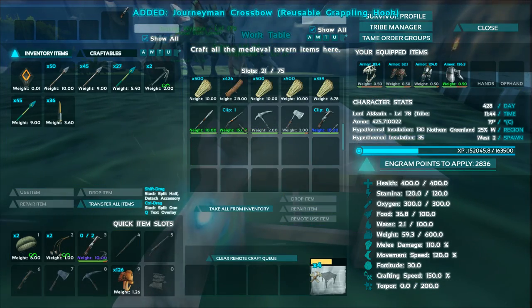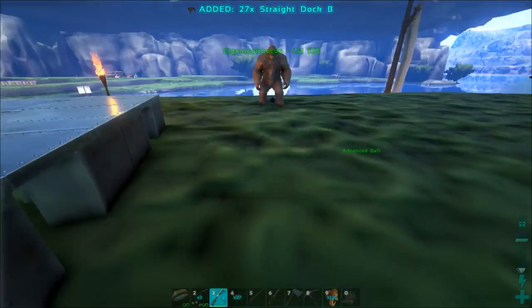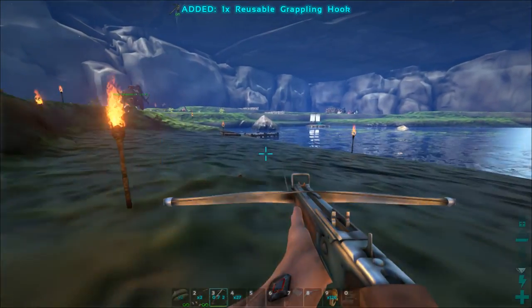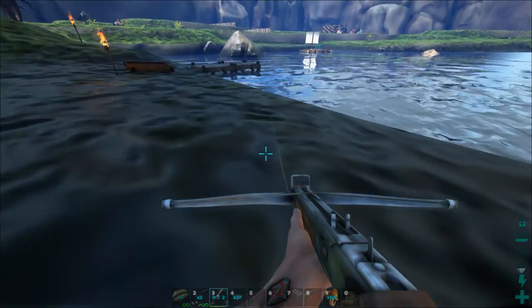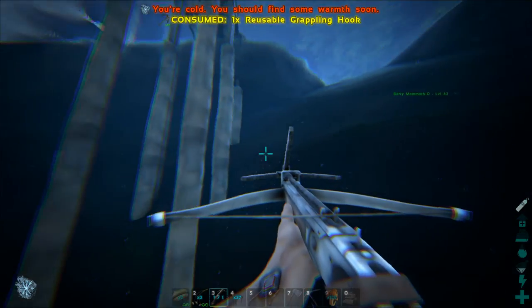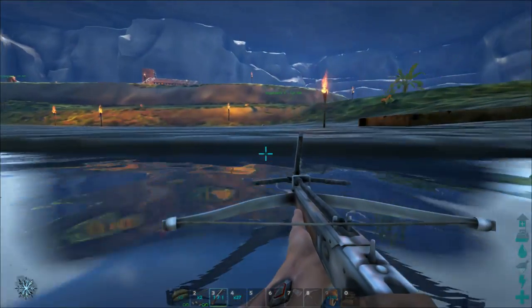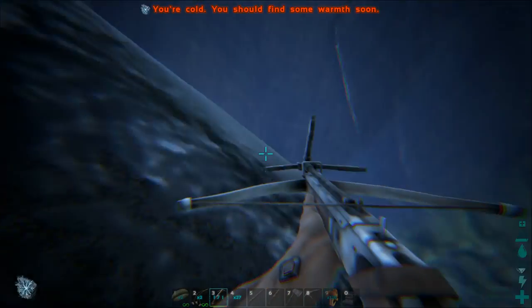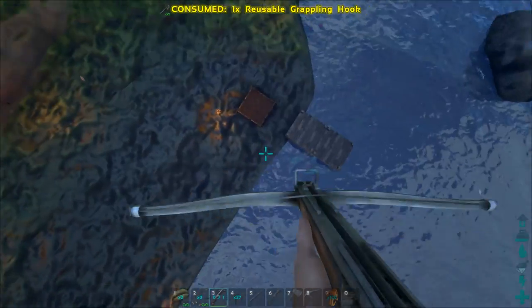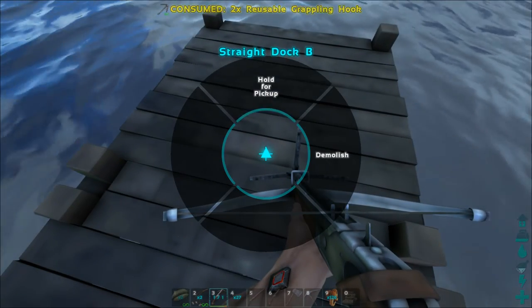Let's keep the crossbow — keeping it because it's got my grapples on it. Top tip: grapple the floor, it means that you don't take fall damage.